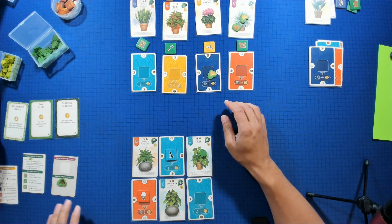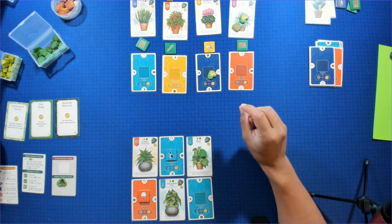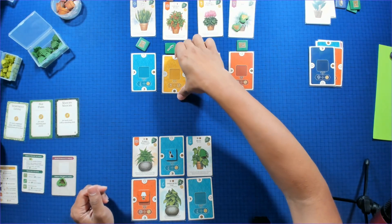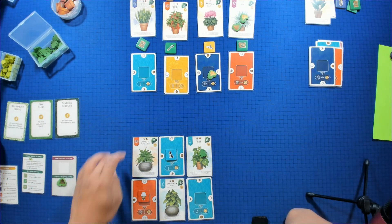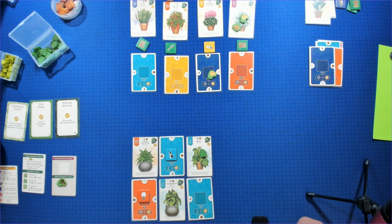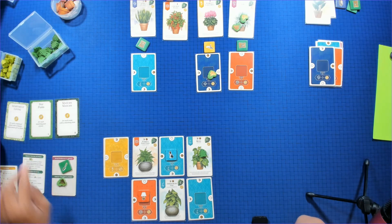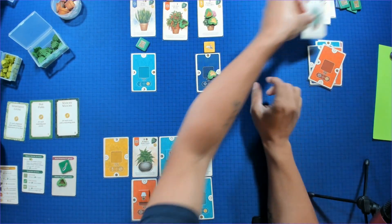Now I'm in a good spot. Let's start getting some other colors so we can get points for different plants in different rooms plus the item situation. Also important to note — you can't put a room next to a room or a plant next to a plant. They have to be adjacent when placed, forming a checkerboard pattern. So we'll grab this plant for here and take this hand trowel, which will let me add one vergency to up to three plants. We'll hold on to that for now and put this room here.